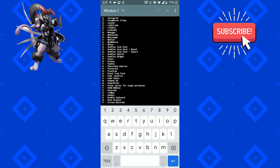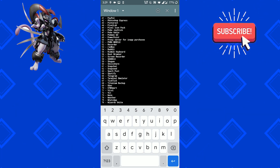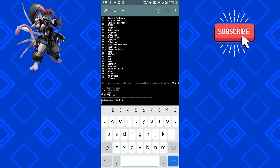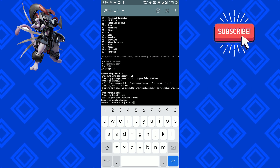Type the number that FGL Pro is listed beside — in my case it is 14. Now, if your Android version is 8 and above, type 2; otherwise type 1. This will systemize FGL Pro.